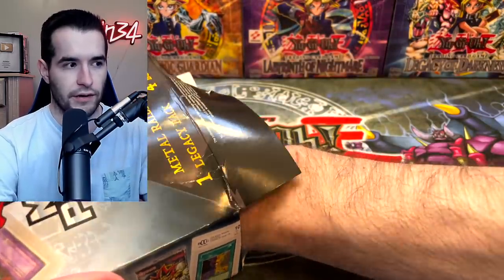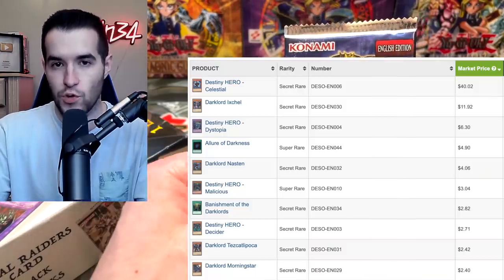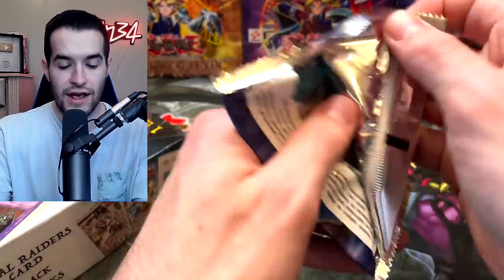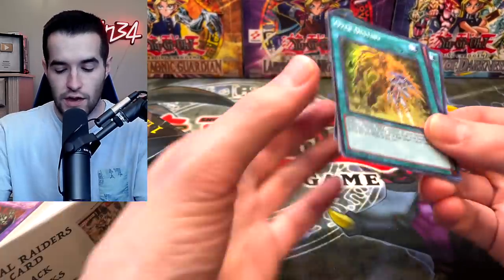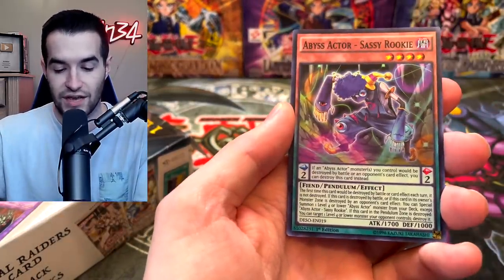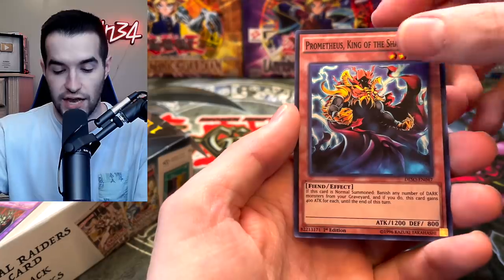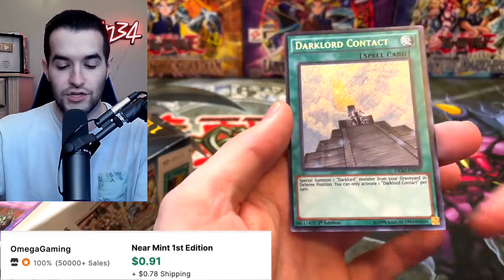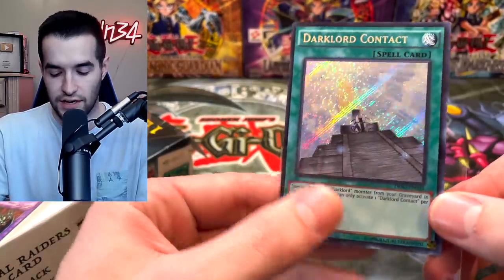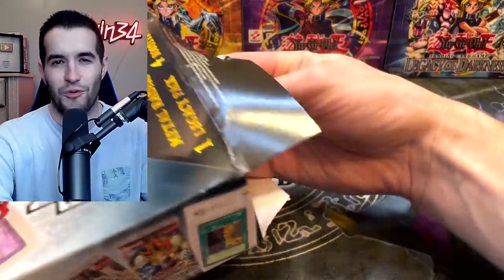We have a blister pack in here — we're going to save that. We have a Destiny Soldiers pack, which actually does have a few cards worth something now. Back then it was kind of a junk pack, but it's a little bit better now — it does have a Lure in here and some of the Dark Lords are actually worth something. We've got Over Destiny, Abyss Actor Sassy Rookie, Escape from a Dark Dimension, Prometheus King of Shadows, and Dark Lord Contact. Worth a couple of bucks — not too bad for a Destiny Soldiers pack.